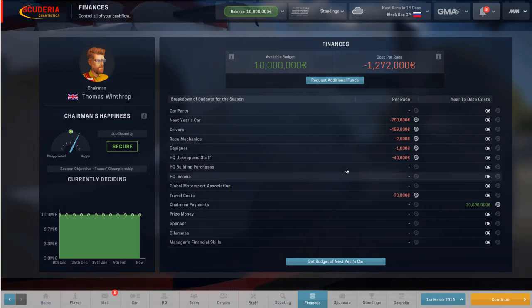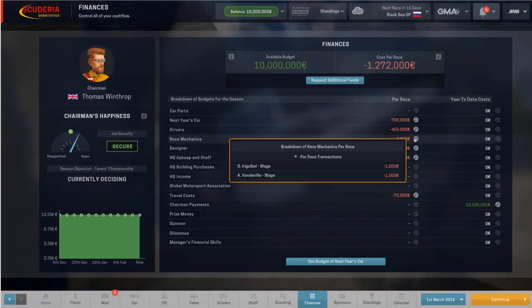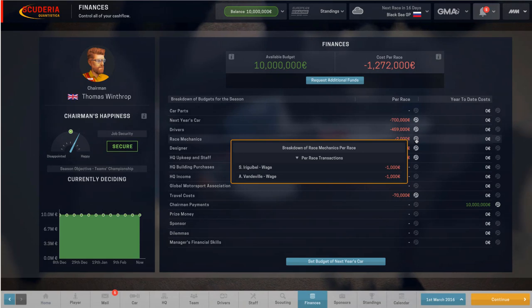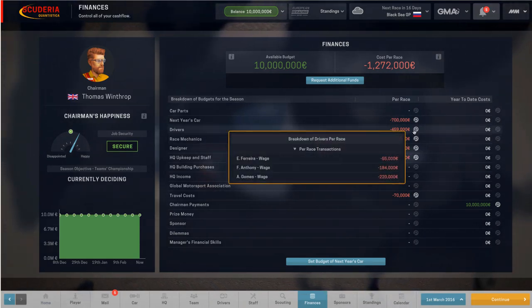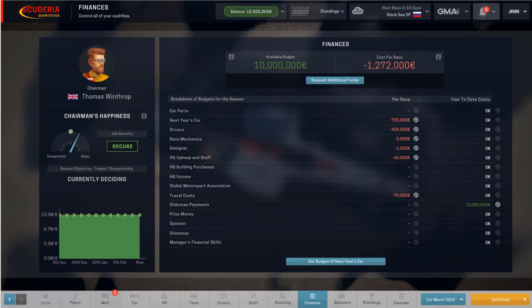You've got the headquarters upkeep and staff — that's composed of the factory and design centre upkeep, which are the only two buildings that we have at the start. One of the first things I'm going to be doing is upgrading the factory. We have the designer who's on a rolling contract and is being paid €1,000 per race. Same with the two race mechanics — each on a rolling contract getting €1,000 per race. They are pretty much worthless, so we're going to get rid of them. And €700,000 is the amount that we set aside each race for next year's car. This is more or less a cash flow statement rather than an actual profit and loss statement.